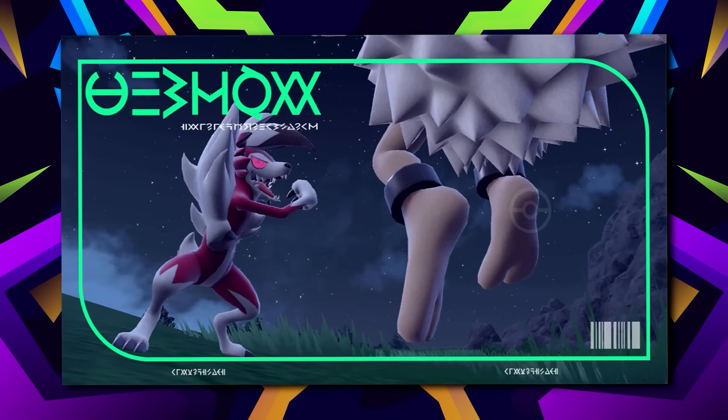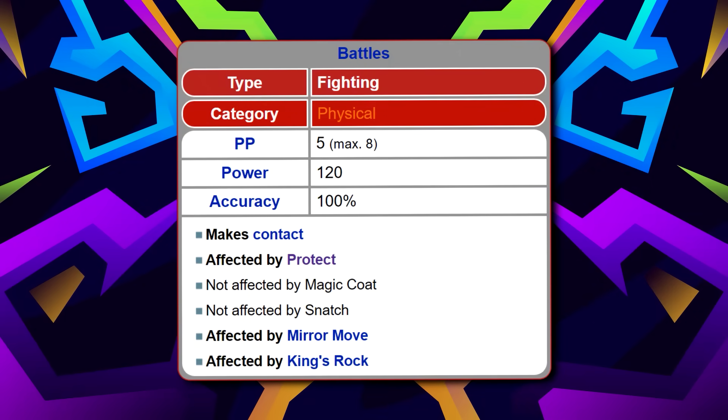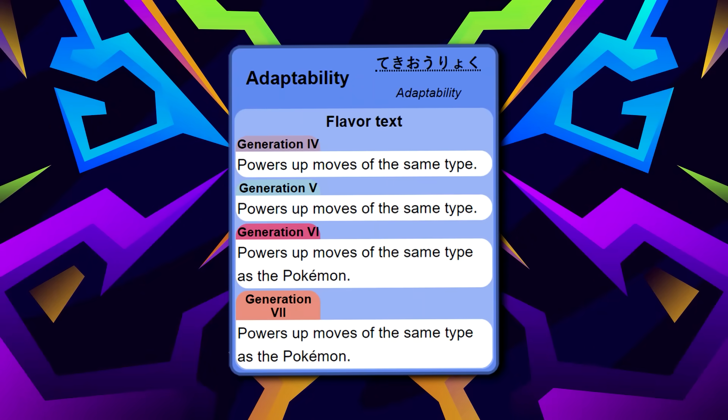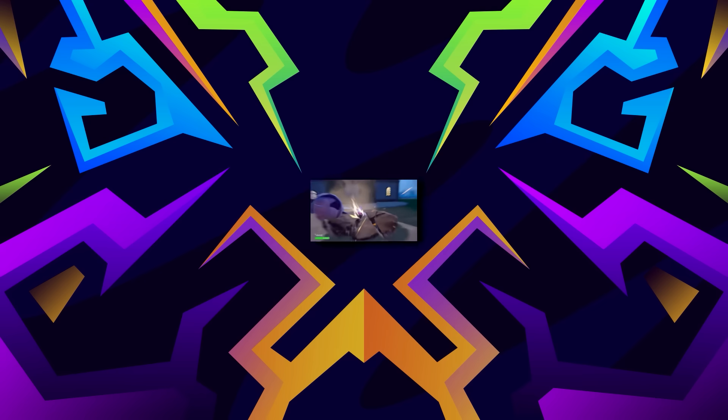After these fixes, this Pokemon is probably fine. Lycanroc Midnight has plenty of coverage moves to work with, like Close Combat, Play Rough, Iron Head, and Psychic Fangs. It just needs Adaptability and Accelerock so it can be a slow wallbreaker, rather than a frail hit-taker. Maybe also give it Earthquake — it deserves it.